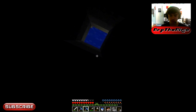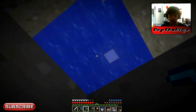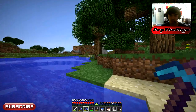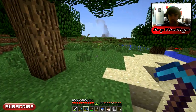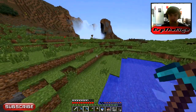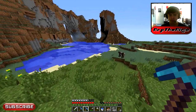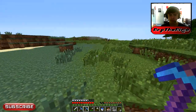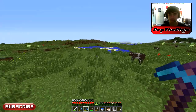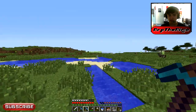Get to the surface. That was good about the torch — I would have suffocated. Now where am I? I think that's just the extreme hills next to our place — that's an awesome extreme hills biome. That's pretty cool; I might want to build something there. So I think this is the plains, and if you go this way I think that's our desert right there. You can see — yeah, that's our sugar cane farm.